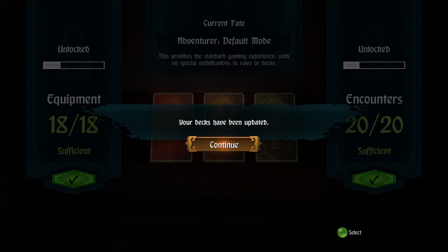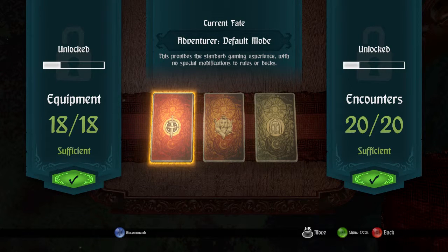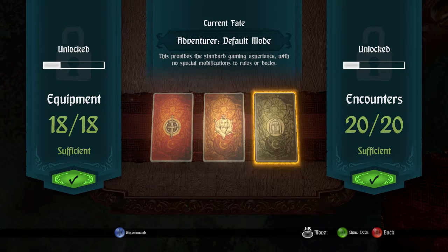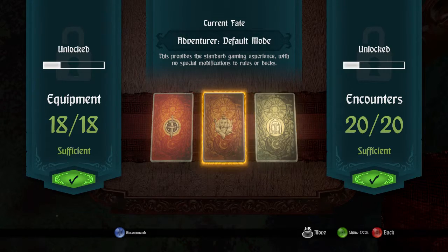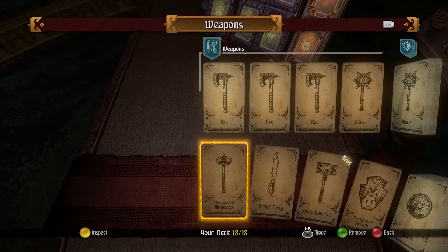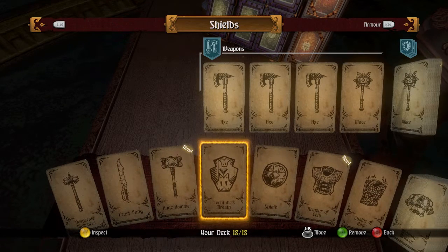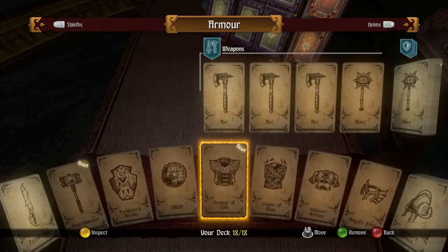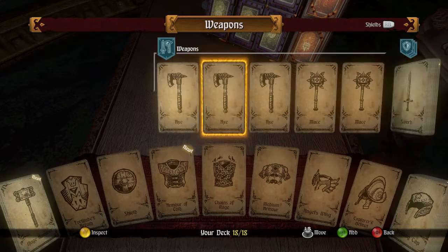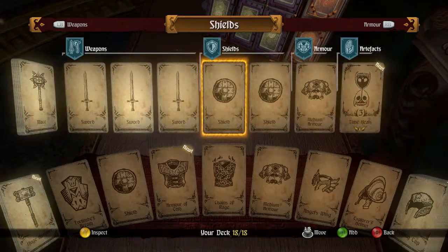It selects stuff for me — you can see I've only unlocked about a fifth maybe of all the cards. So these are the cards in the deck. I've got weapons and I've got armor, and these will get dealt randomly to me.